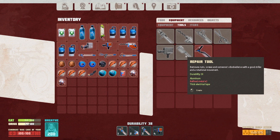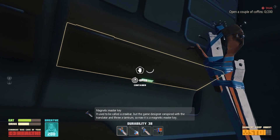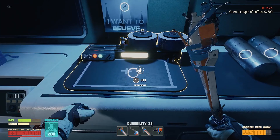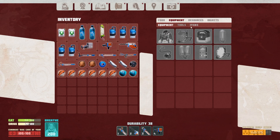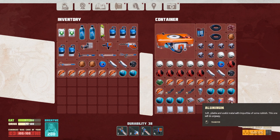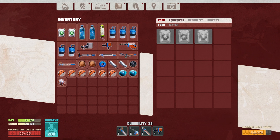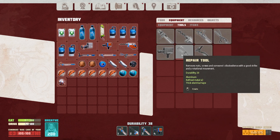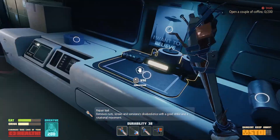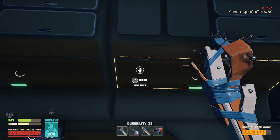That's the repair tool — we need refined metal for that too. Let's get some refined metal. And some aluminum back. I also just realized that to the right of us is a whole bunch of refined metal just hanging out right there, and some wire. Now we have to go get paint and open up coffins along the way.